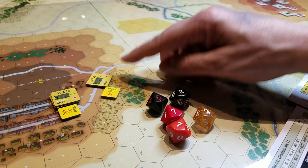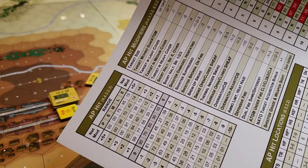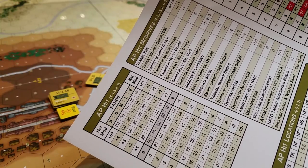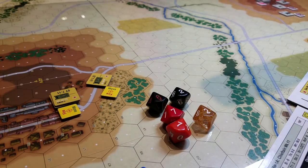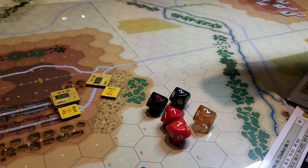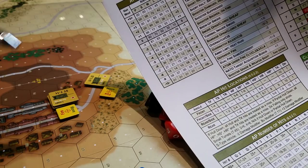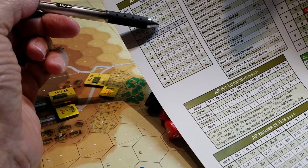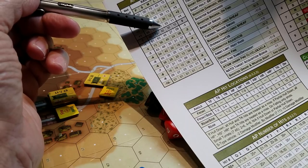Here's what's going to happen: we roll, look at the hit modifiers table. Target size has no effect, but the target is moving so that's a minus two. We get a plus two for the weapon sights at medium range, and there's a NATO target acquisition bonus. That all nets out to a plus one, which means at medium range with a plus one modifier I need a 55 or better to hit.